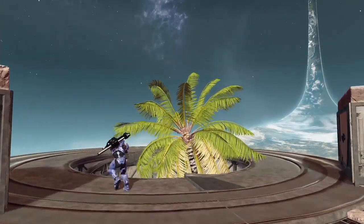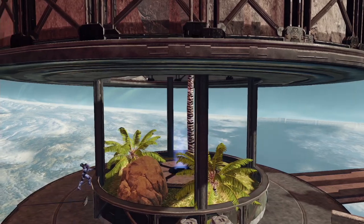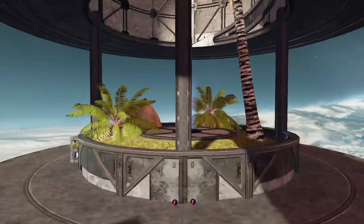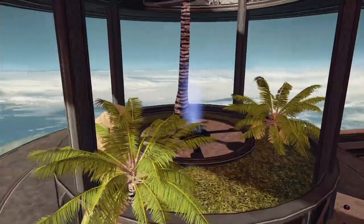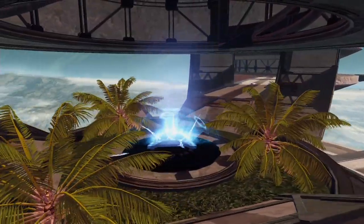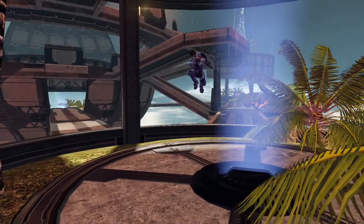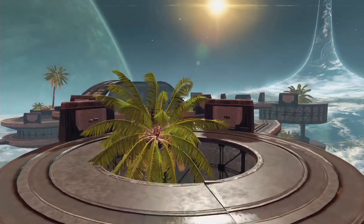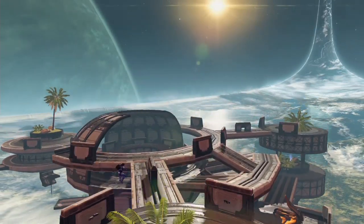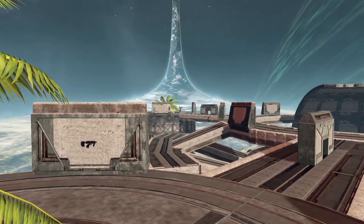On one of these branches down here, there's an upper level and you can drop down to the lower level. I have gravity lifts positioned underneath each of these structures in a donut shape, so you can shoot back up whenever you need to get to the upper level quickly. It is important to note that you are pretty exposed when you use those gravity lifts. To really make this map effective and fun, it's best not to start with battle rifles.